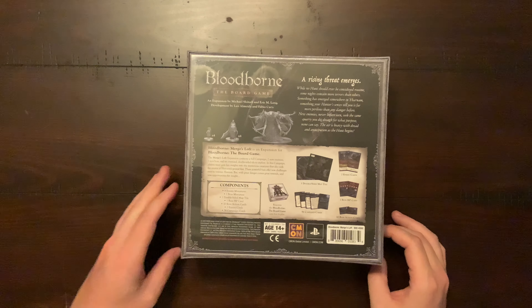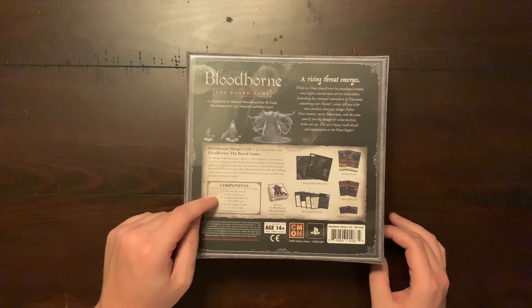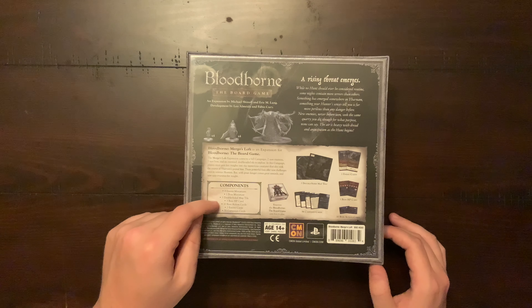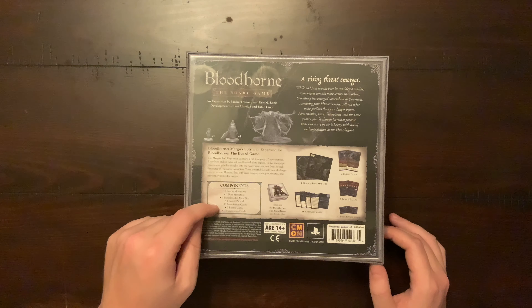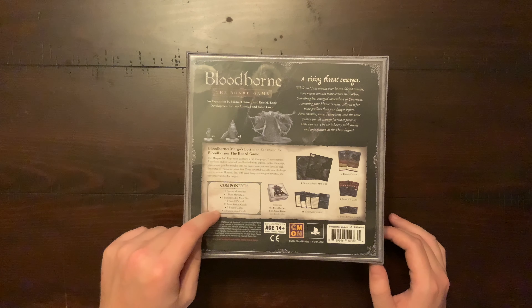Eight enemy miniatures, one boss miniature, one double-sided map tile, one boss HP card, 10 boss action cards, two enemy cards, and 56 campaign cards.